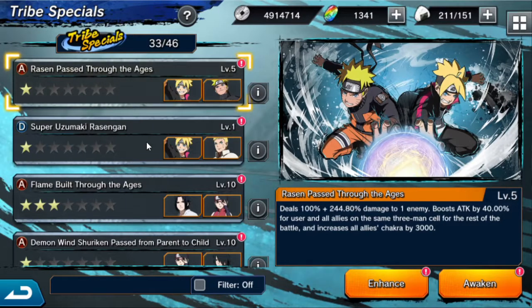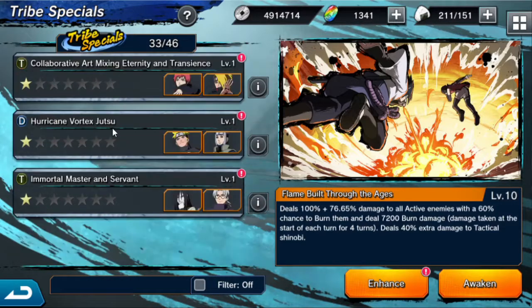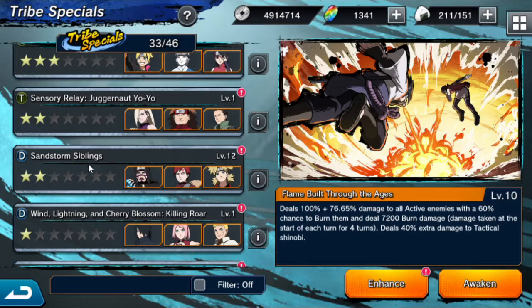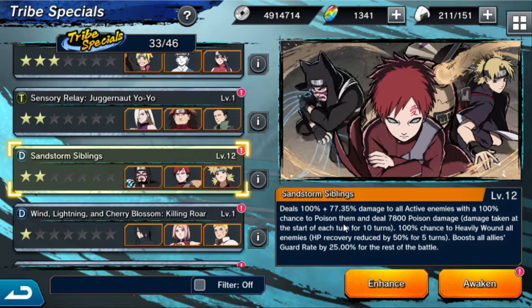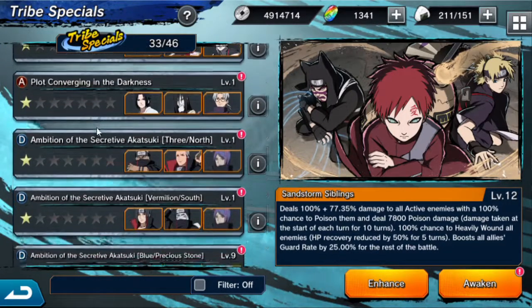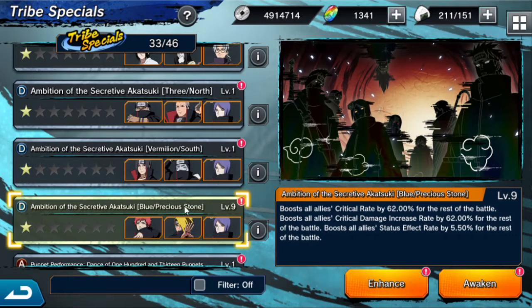For Tribe Specials, I used to grind Zabuza Fragments so he's 5-star now, though I did drop a few SR Fragments just to get it over with. As for Tribes, I've got quite a few at EX — I believe my highest is Sand Siblings at around 12 or 15. I would highly recommend getting the Akatsuki Tribes up — the 3-mana Akatsuki ones — for PVE, specifically Abyss.